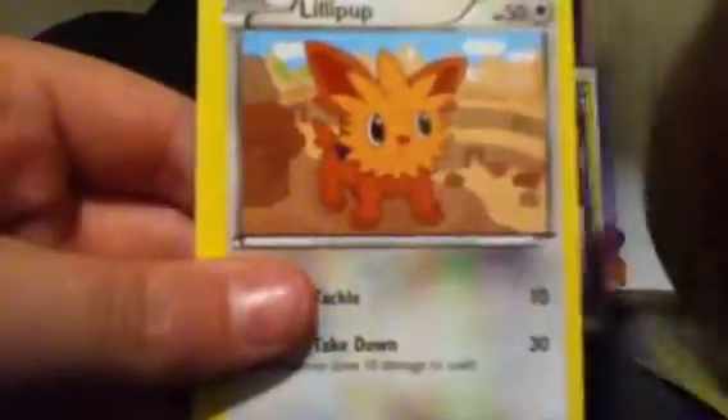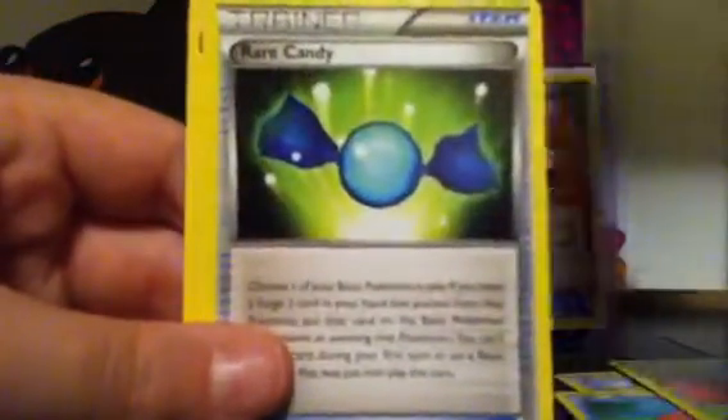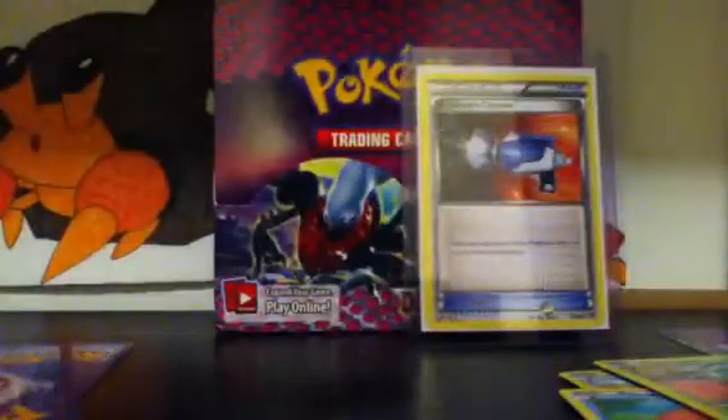We've got a Clink, a Tynemo, a Lily Pop, a Slowpoke, a Bulbasaur, and a nice Rare Candy — I needed this. That's also up for trade if anybody wants it. And we've got an N and a Hedirio. I'll just put the Rare Candy down there.